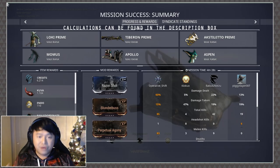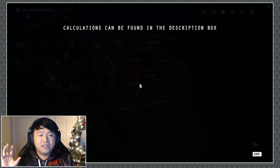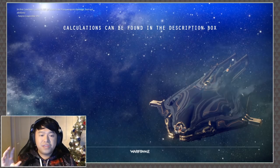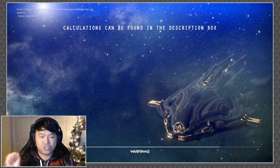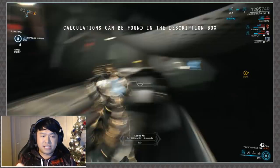For standard Kuva survival — not the new harvester one — you also earn 1,250 max per siphon, but the average run is five minutes plus a 30-second extraction window. In 5.5 minutes the amount of Kuva you get per minute is 227.2. So for the fastest Kuva missions it's 312 Kuva per minute, and for the standard siphon survival it's 227 per minute.